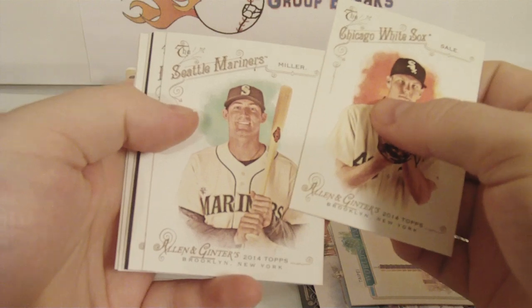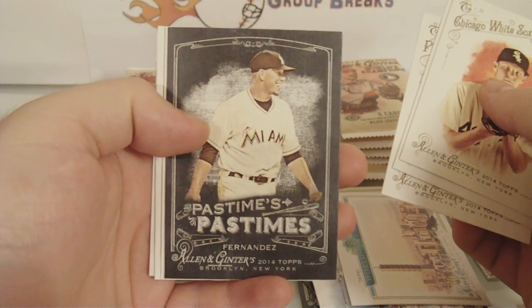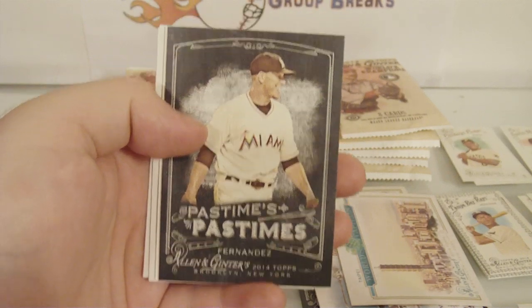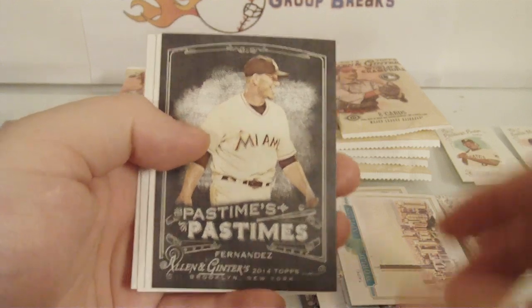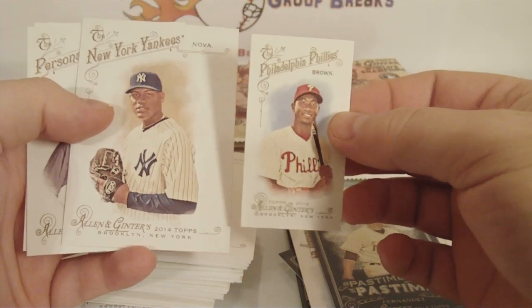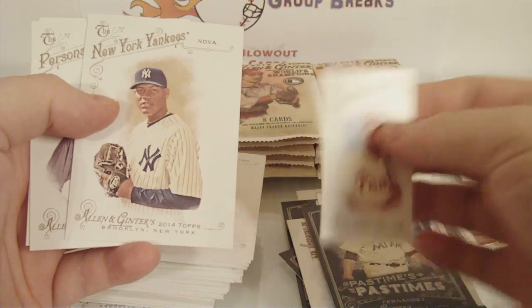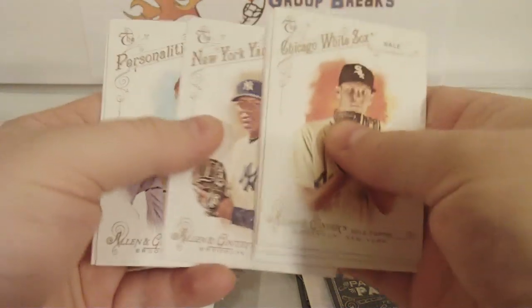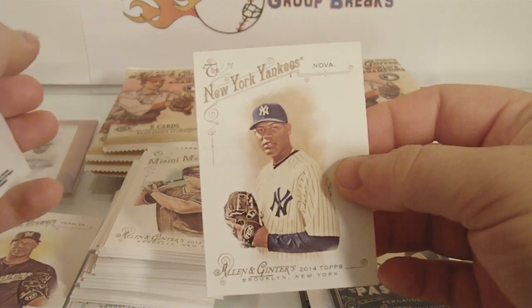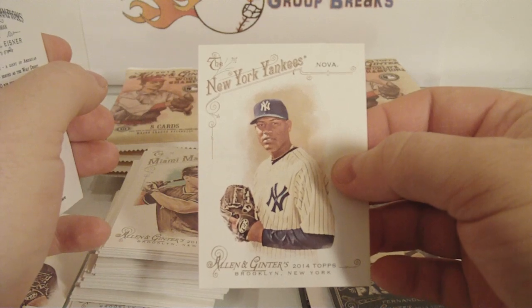Chris Sale, Brad Miller, Garrett Cole, Pastimes insert — Jose Fernandez. The Focus — it's not a short print. Ivan Nova and the mini: Dominic Brown, regular mini. Larry King and Michael Eisner. The Nova is a short print. I got supplies. I figured that non-baseball spot would be pretty big.